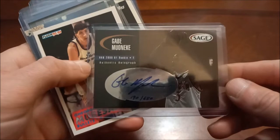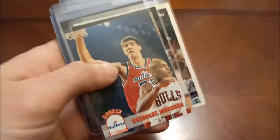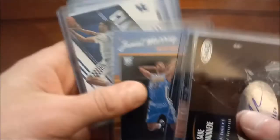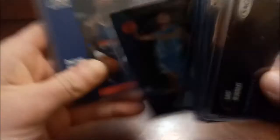Gabe Minky — maybe he's a car repair man now, who knows — but there's his auto out of 650. George Muresan — my giant himself, for those that don't know he was in a movie with Billy Crystal called 'My Giant.' Geonte Murray Game Day, that's an insert out of Contender Draft Prestige rookie. Jamal Murray rookie card — pretty nice one. There's his Class Reunion insert. Here he is with Tyler Ulis, Collegiate Connections. His Threads rookie, and another Threads rookie in a thicker top loader.